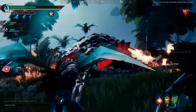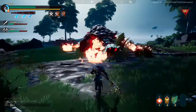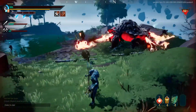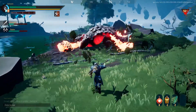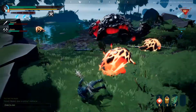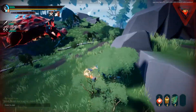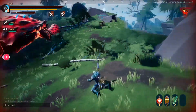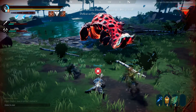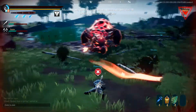If its parts are unbroken — like its leg or its vent — they will take a little bit less damage. But it takes extra damage on parts that are broken.